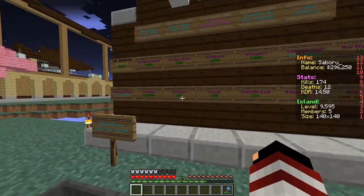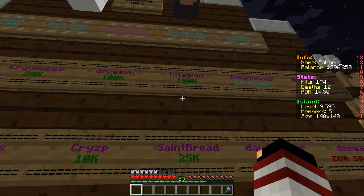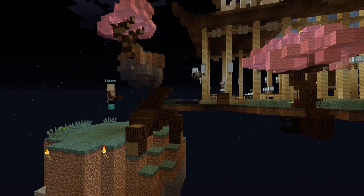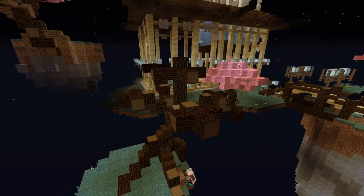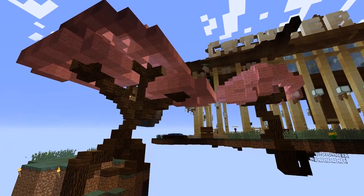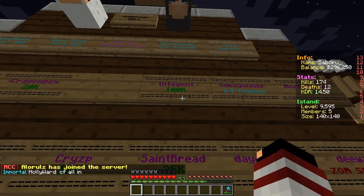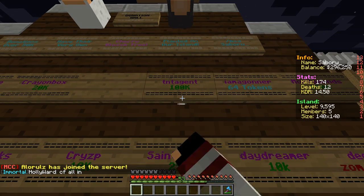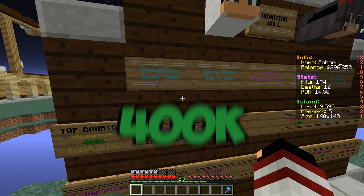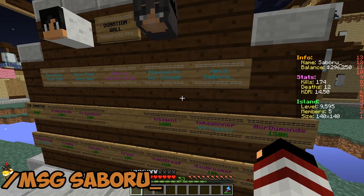Before we get started, I want to talk about our little donation system on our island. Here's a little time lapse of making a beautiful cherry blossom tree for our top donor. At the time, TNT Agent was the top donor with a 100k donation, but by the time I was uploading this video, D-Wave gave me a 400k donation. So if anyone thinks they can top that, plus MSG Saboru.